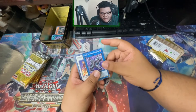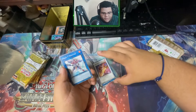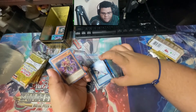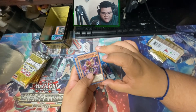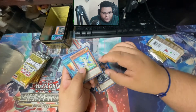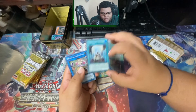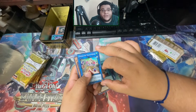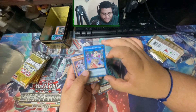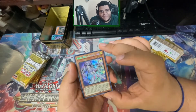Dark Templar Ignister again. Infernoble Knight Captain Roland, some Obsessive Uva Loop, Dark Lord Nargo. Infernoble Knight Nabra. Geonator Transverse. And we got Lulu secret Prismatic Rare.